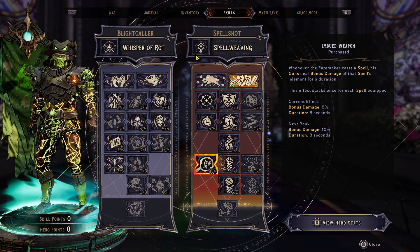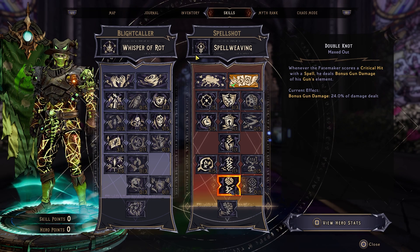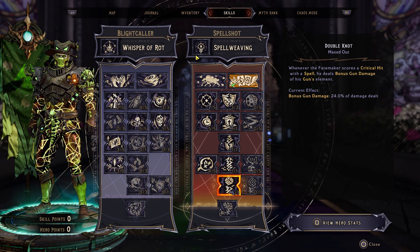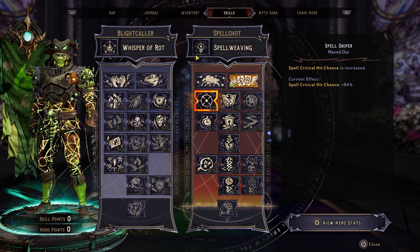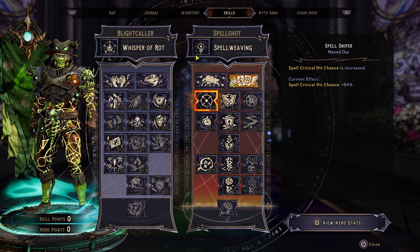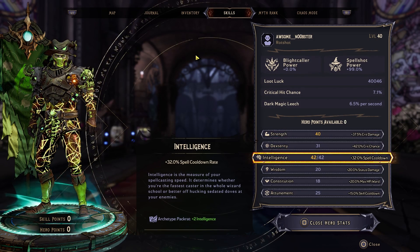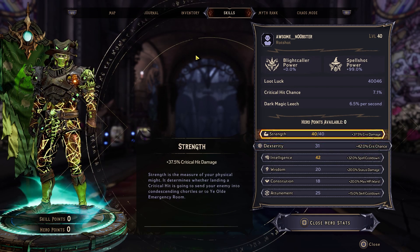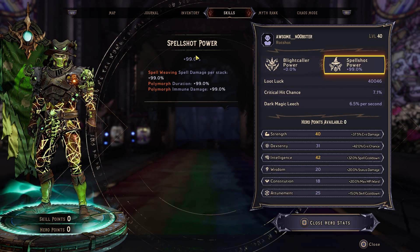Next is Imbued Weapon. We only put 4 out of 5 points in here, mainly to get down the skill tree to Double Knot, where we put 3 out of 3. And then we're getting 3 out of 3 from our class mod itself. So 3 from Double Knot and 2 from Spell Sniper — so that is the skill tree. Here is a quick look at our hero stats: we maxed out crit damage and spell cooldown, and put a little bit into critical chance. We don't have any Blightcaller power unfortunately, but we do have 99% extra Spellshot power, which is really nice.